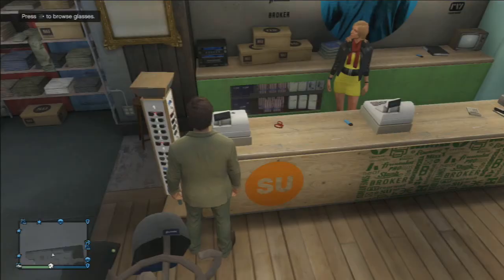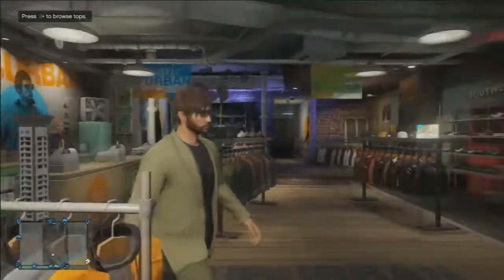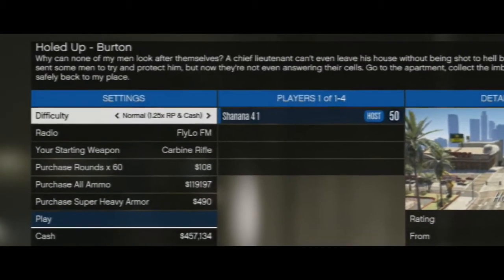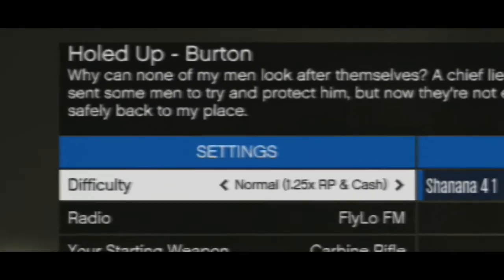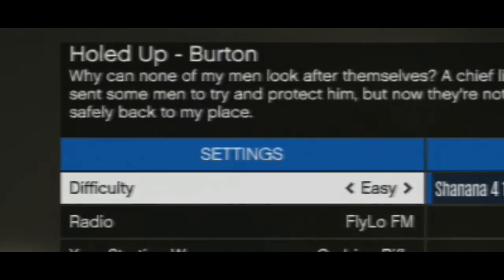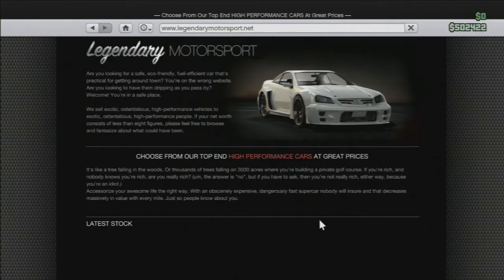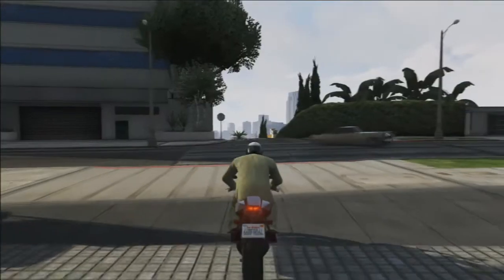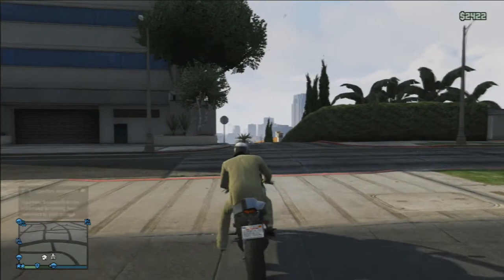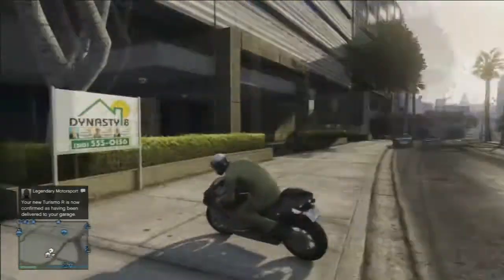It wasn't too big of an update — about a 67-megabyte update and then a 300-megabyte update to download the content. They also added new mission difficulty settings: easy gives nothing extra, normal is a 1.25x cash multiplier, and hard is 1.5x. But it's basically the same amount as you'd get playing on hard before, as I confirmed going back and doing some missions.